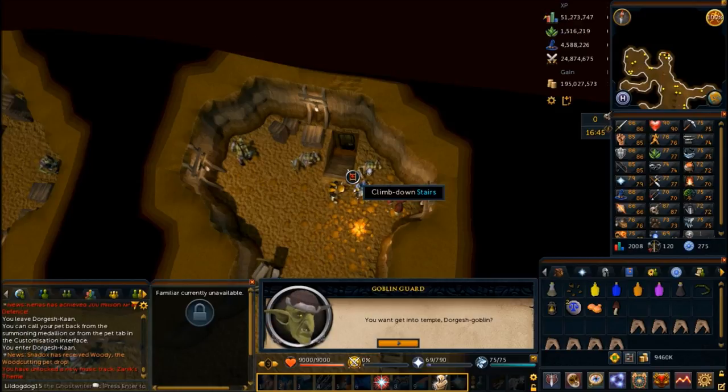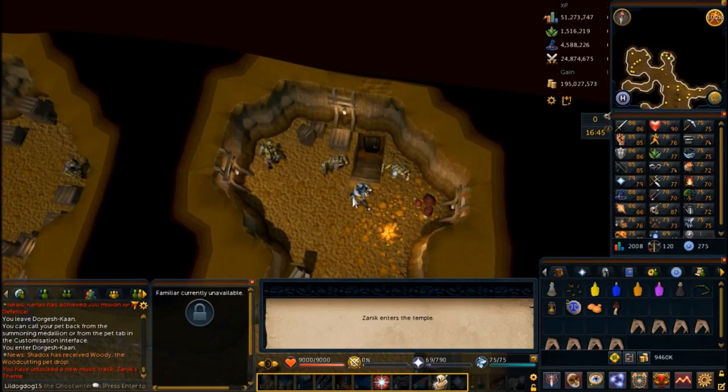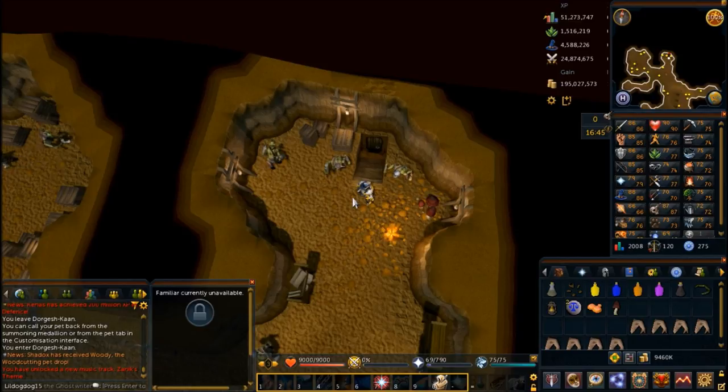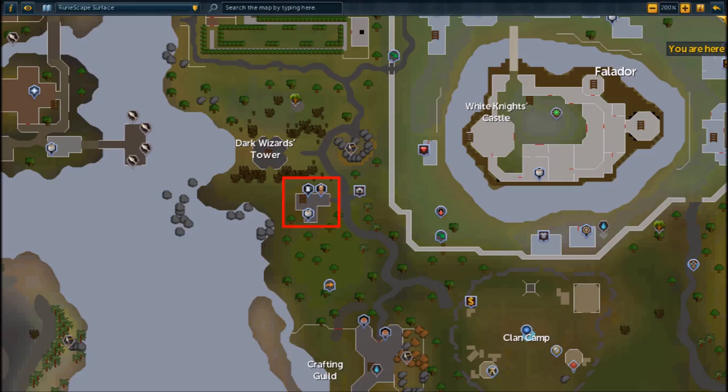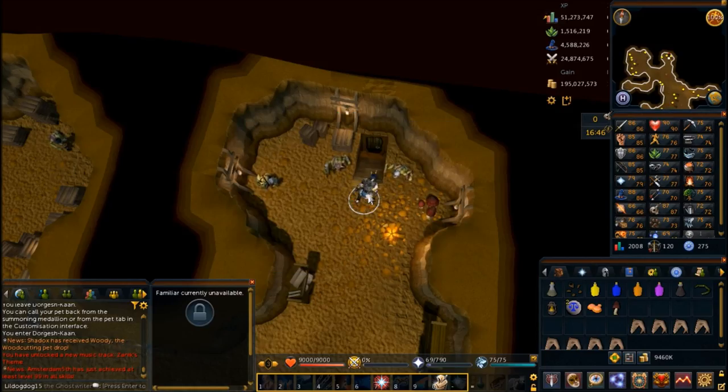Now talk to the goblin guards. They're going to allow Zanuck in, but not you, because you're not actually a goblin. So we need to figure out how to make you into a goblin. A good place to start is the Makeover Mage. If you have a clan vexillum to teleport there it'll be a lot faster, but if not, I just home teleported to Port Sarim.